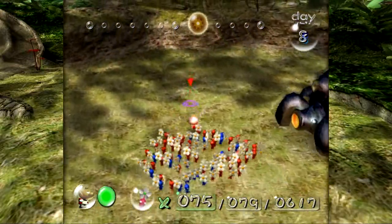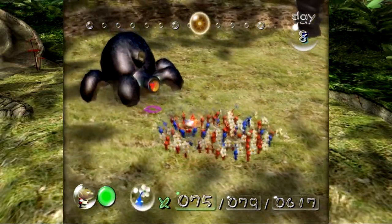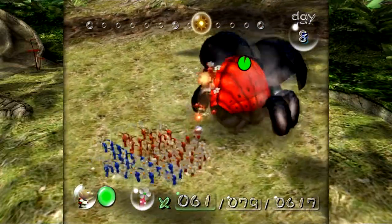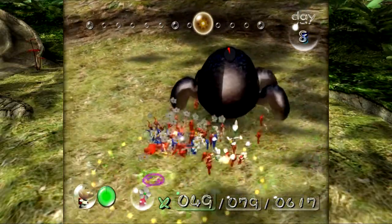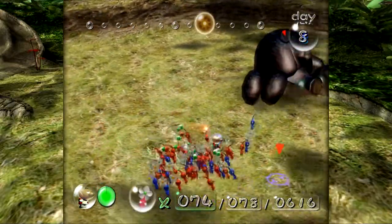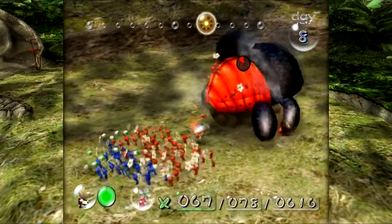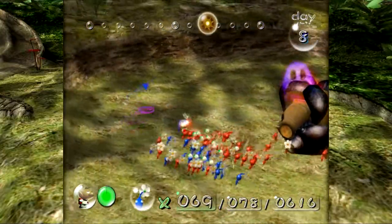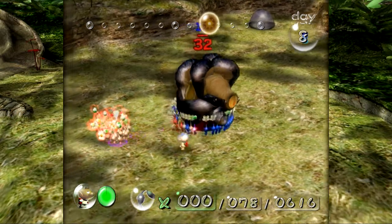So it'll inhale and then shoot out these big boulders. Its weakness is that when it inhales, you can actually throw a Pikmin and it'll stop up its blowhorn or whatever that hole is. So close to getting a one-cycle. The Pikmin just love clinging to it and trying to hit its shell, but you really want to target the weak point. So we should be able to take it down. Who do we want to get what? Let's have the Blues primarily take the Armored Cannon Beetle itself — I think that's pretty fitting.